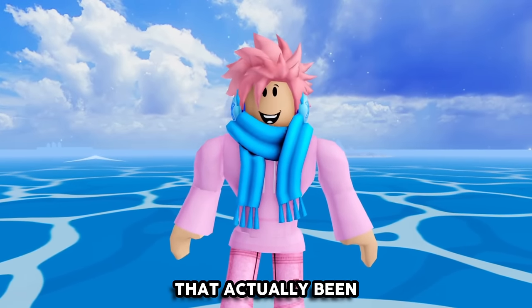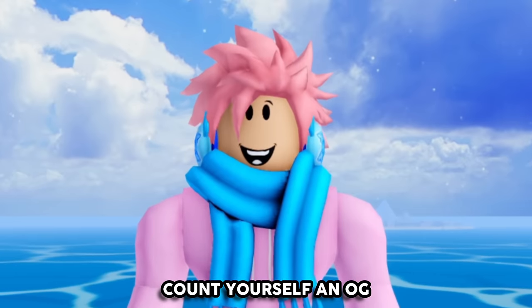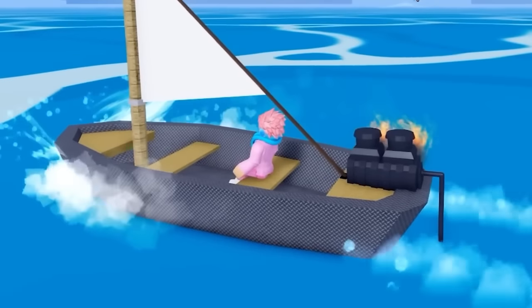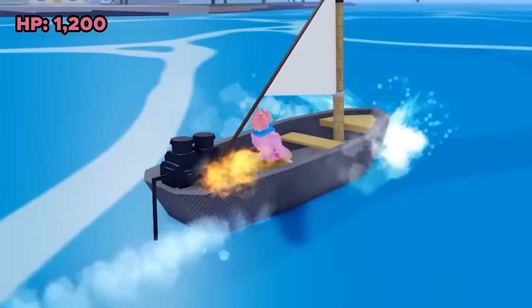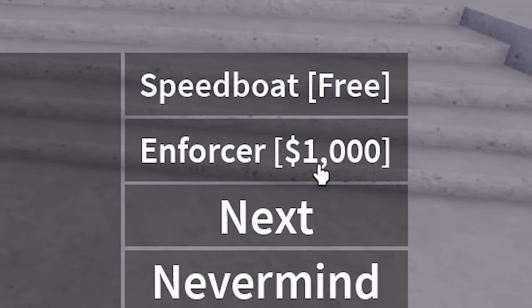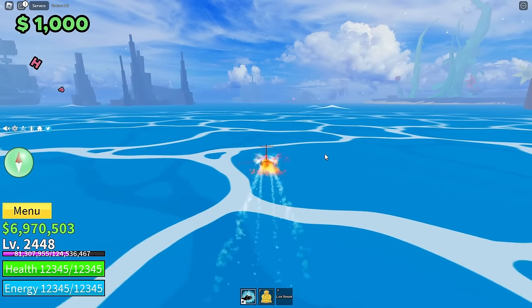Now we're heading into the boats that have been completely removed from the game. If you've used these boats, count yourself an OG. First up, the Speedboat — this was the original boat you got from the luxury boat dealer, completely for free. It has a total of 1,200 HP. Next is the Enforcer, which cost 1,000 belly and had 1,000 HP. The only reason to use it was because it was fast.